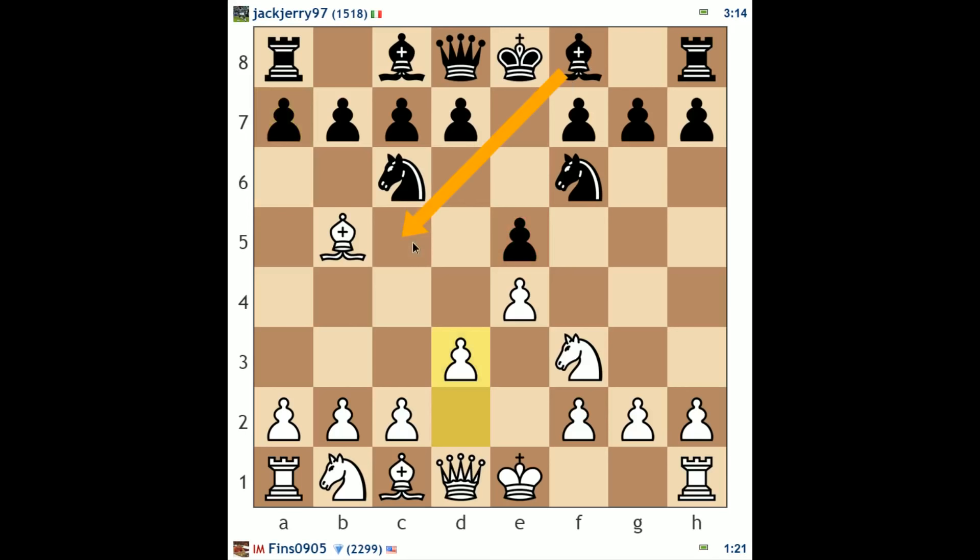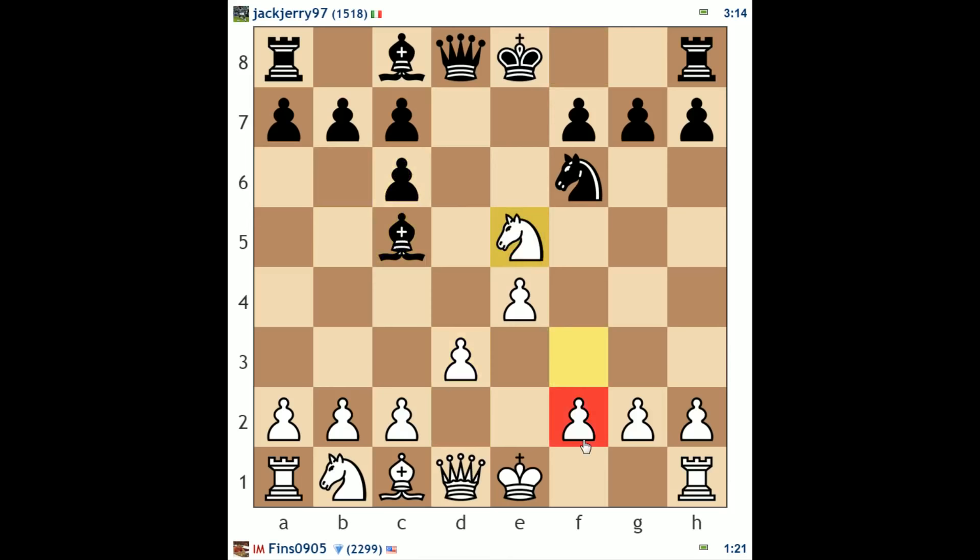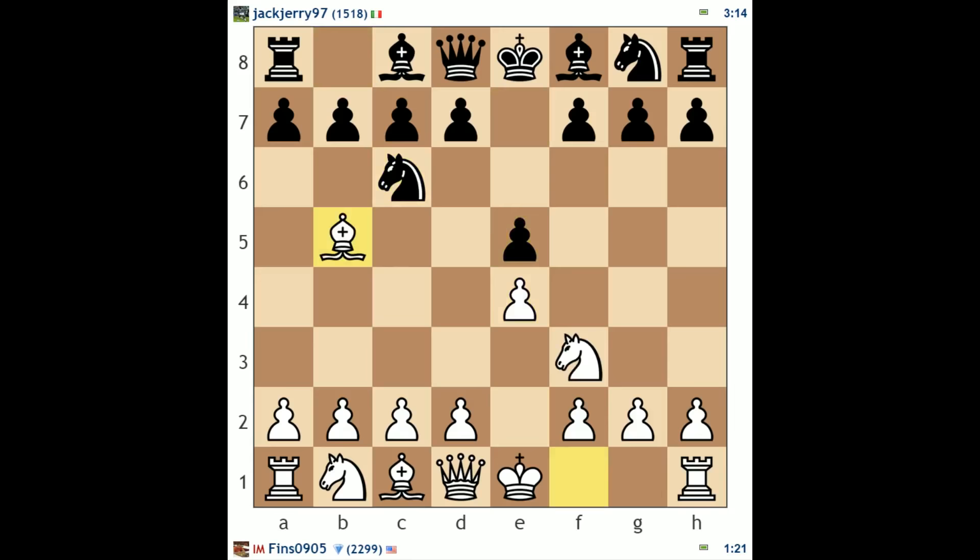Better moves would be d6, defending the pawn on e5, and also bishop c5, which is a good counterattacking move. If bishop c5 and I do want to try to win the e5 pawn, I would have to do this — but now if I take on e5, I'm going to run afoul of tactics on f2. He could play bishop takes f2 check, king takes f2, queen d4 check with a fork on the king and the knight, or potentially just queen d4 right away, as we saw in a previous video.